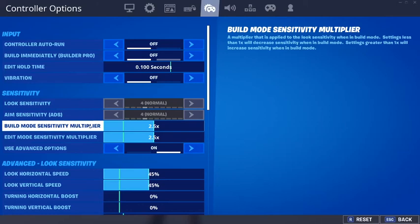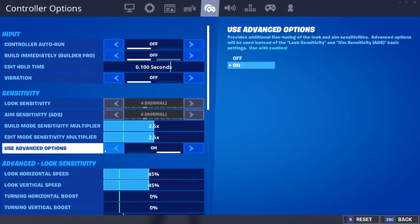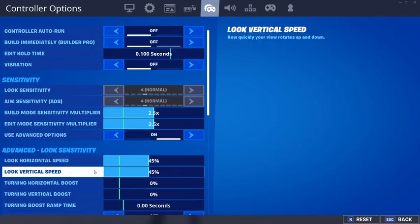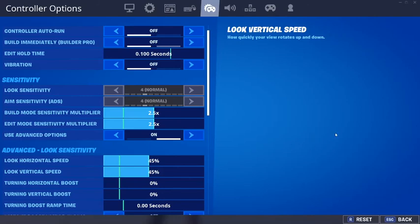Build mode sensitivity multiplier I have at 2.5, and edit mode sensitivity at 2.5 as well. Turn on advanced options. Under advanced look sensitivity, I have horizontal speed at 45 and vertical speed at 45. Turning boost and vertical boost are both at zero — you don't want those on, they really throw you off.